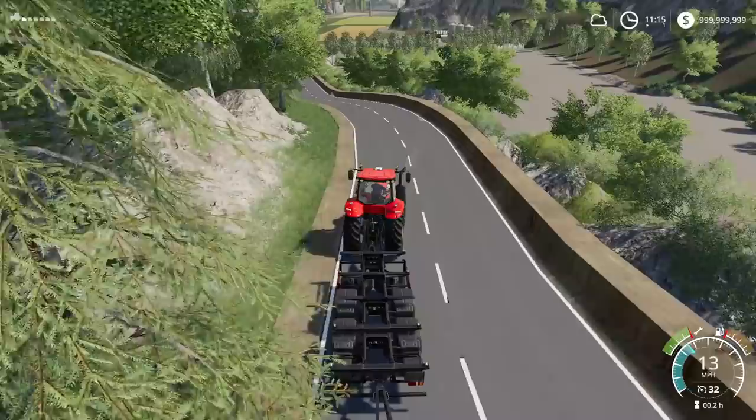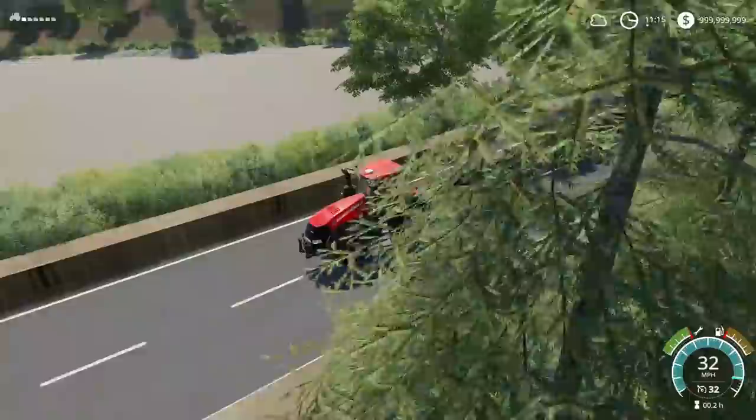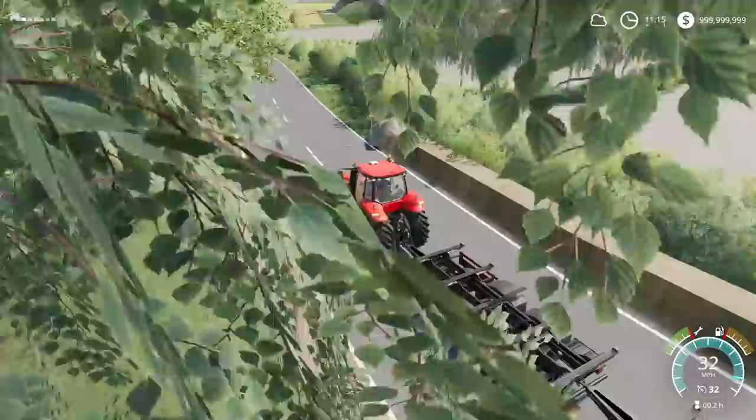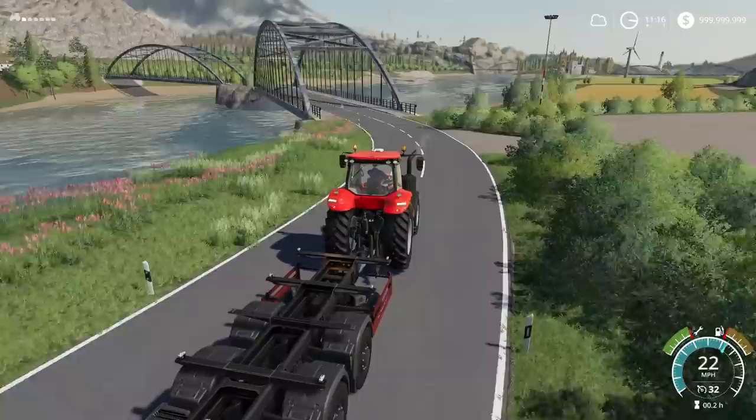I want to get some speed — 32 miles an hour. There we go, we're going full speed right now. This — we did the hill though guys! We did the hill! Now how do we get back? Where do we turn around? I think we take the bridge. I think so. Let's just go on this bridge — let's go to the end of this bridge and then we'll end it there.